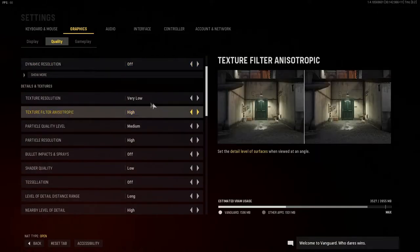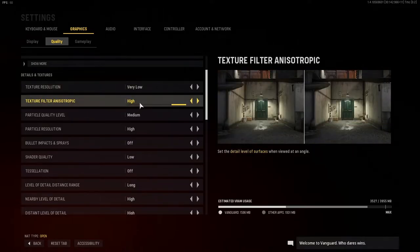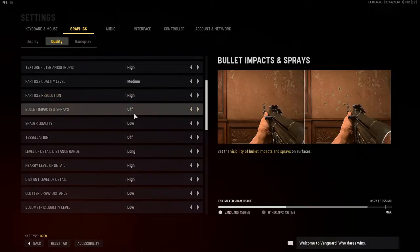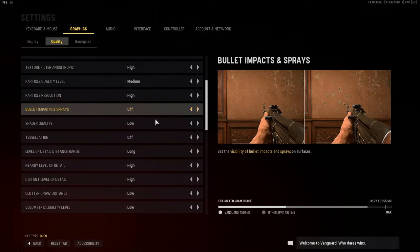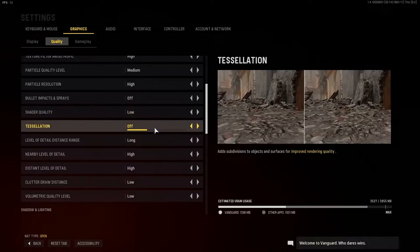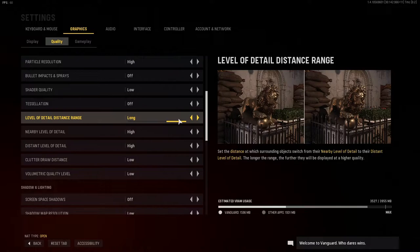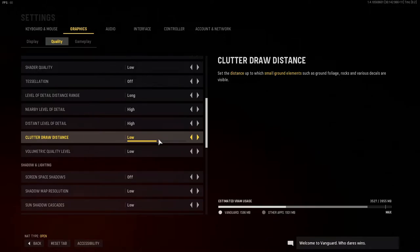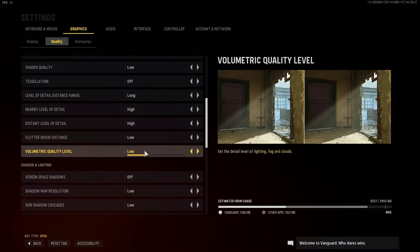Dynamic resolution: turn that off. Texture resolution: very low. Texture filtering: high. Particle quality level: medium. Particle resolution: high. Bullets and impacts and sprays — it's 2021, you're not seeing some kid's super smiley face into the floor or the walls anymore, just turn it off. It doesn't help much but every little helps, especially when you're on a budget computer. Trader quality is low, same with the tessellation — turn that straight off. Here's where we get some quality back: put the level of detail quality range on long, nearby level of detail on high, and distant level of detail on high. Clutter draw distance: low. Same with volumetric quality level — you're not sitting in the corner admiring the fog come through broken doors and walls. Just play the game.